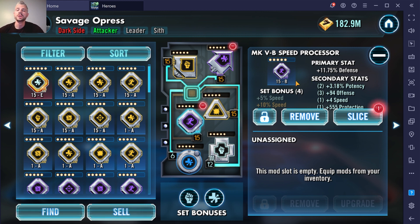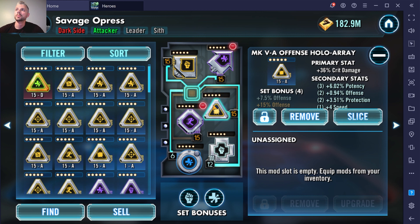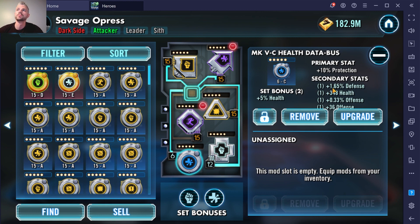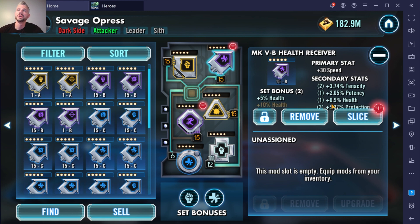On secondary stats, you might see straight offense plus 94, but over here you have plus 0.94% offense. In general, percentage bonuses are going to be better — once your character gets to a higher level, you're going to get a higher percentage bonus than a straight flat bonus. You'll see that on offense, defense, and health. For example, plus 348 health versus plus 0.9% health: if you've got that on a tank with a lot of health, that percentage is way better. Percentage tenacity, percentage potency, percentage health, and percentage protection — that's a phenomenal mod. You want those percentages over your base stats.